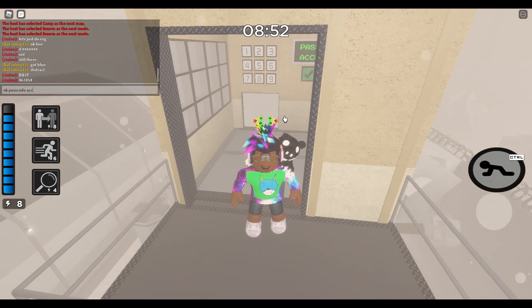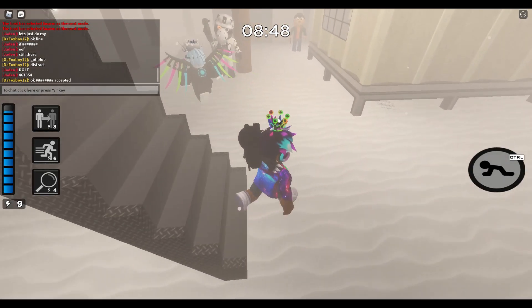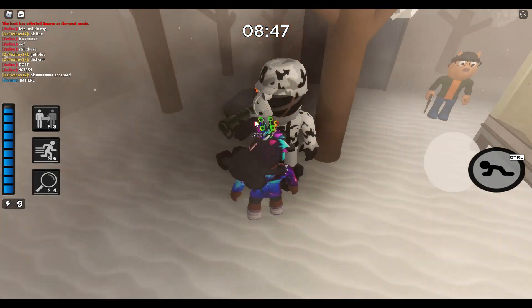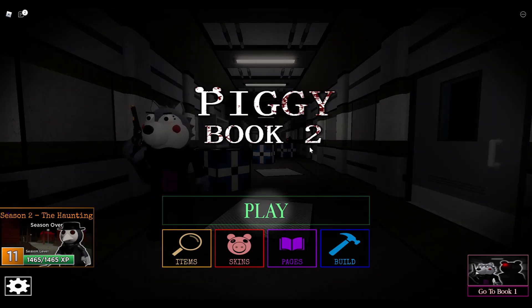Passcode accepted. Now what you want to do is come here to Delta. So now you've done that on Camp in Swarm mode. After you've done that, you want to go to Piggy Book 2 Chapter 12 Lab to do the final code.